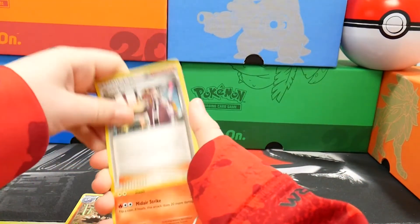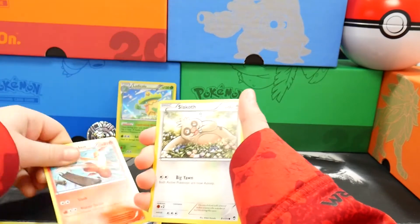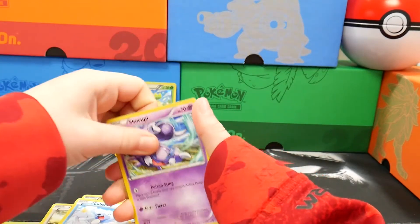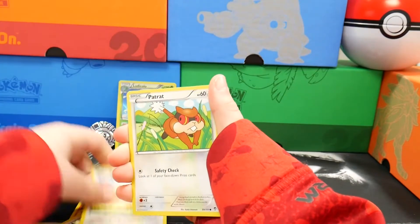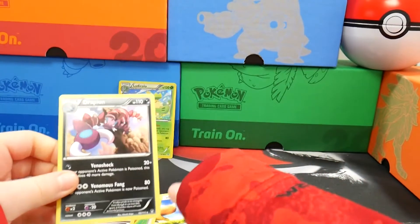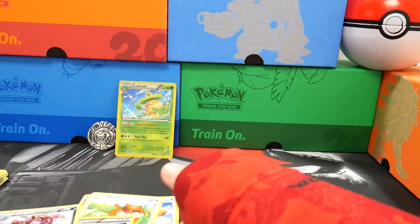We got Tyrant, Battle Reporter, Combusken, Slakoth, Clefairy, Skorupi, Eevee, Patrap, Focus Sash, and Drapion. Regular Rare.